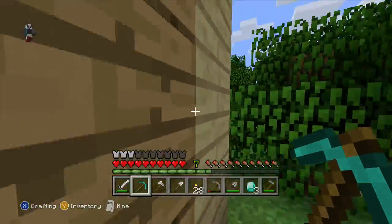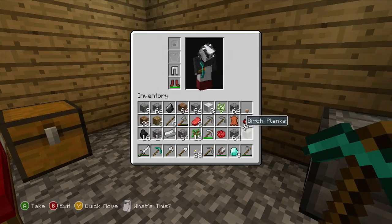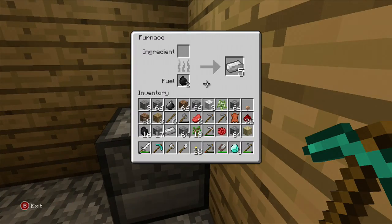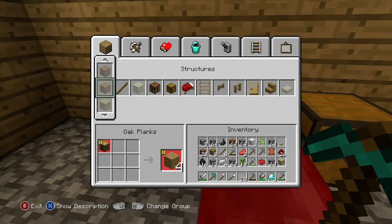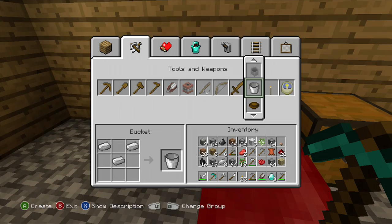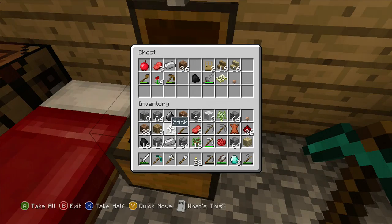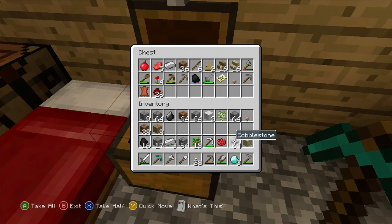I need to find a lava pit somehow. I'll grab some iron ingots from here and make a bucket. I also need to empty out my inventory. We're going to need the leather too.